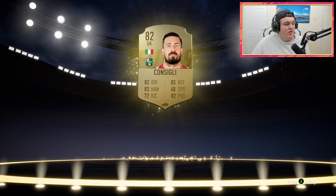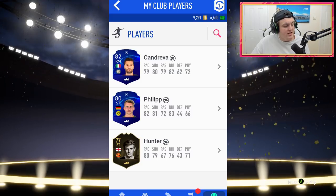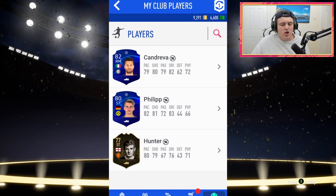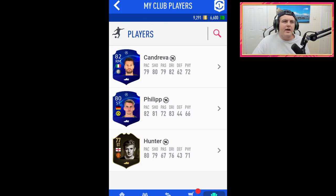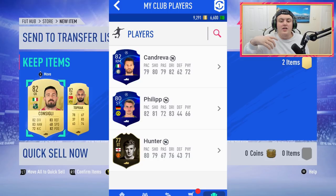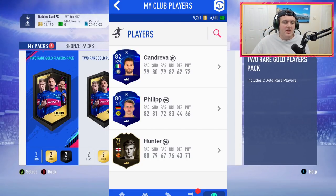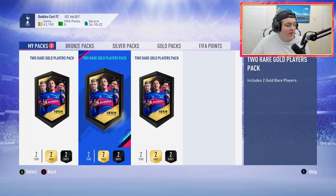The next one is actually on the phone app. Someone got two of them — a Candreva and a Phillip. I'm wondering how they got two. Maybe they got double the rewards — I know that if you buy a hard copy of the Champions Edition or Ultimate Edition online, you get two times the rewards. So maybe that's what this guy did. And why I think it isn't the base card rating is because Phillip is 80-rated and he appeared in the player pick pack.